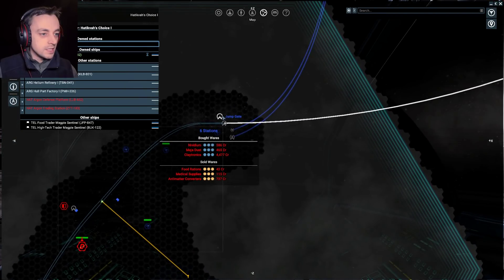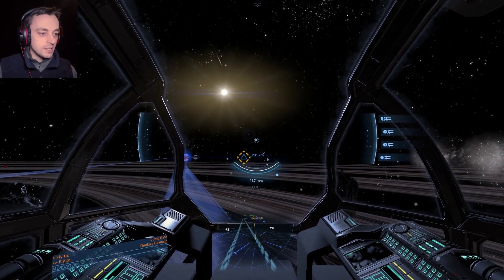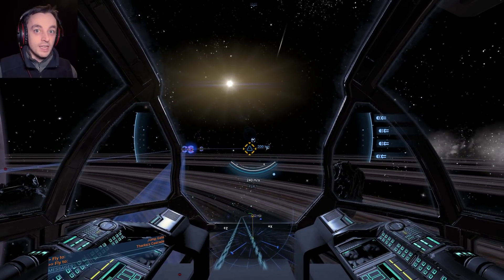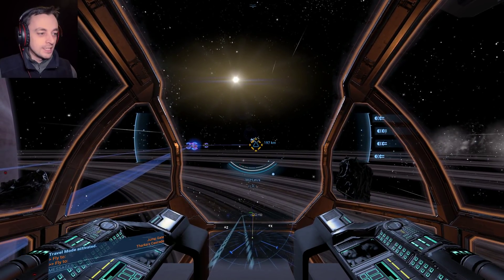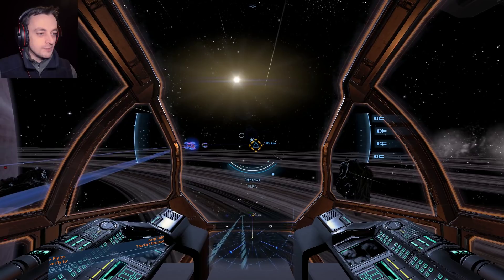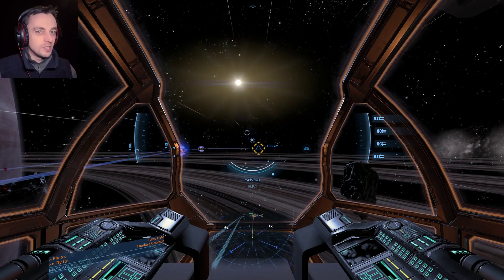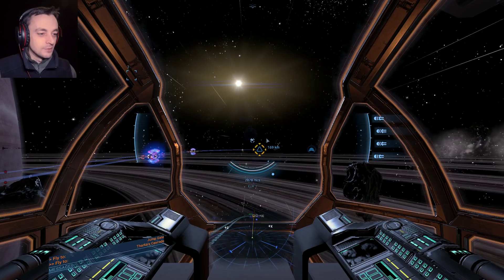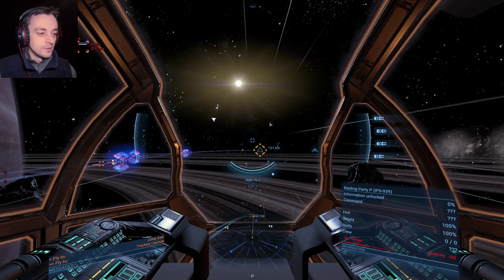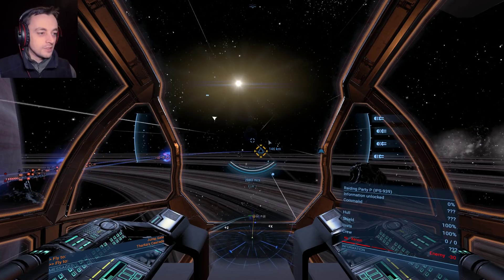Now then, where's this jump gate? Is this it? This looks like it could be it. Yes, a jump gate that has nothing attached to it - that could well be it. So let's see what's behind that jump gate. I'm pretty sure it's the Xenon Sector, in which case there should be Xenon flooding around this place. There's a Xenon - good, good sign. Definitely Xenon around here then.